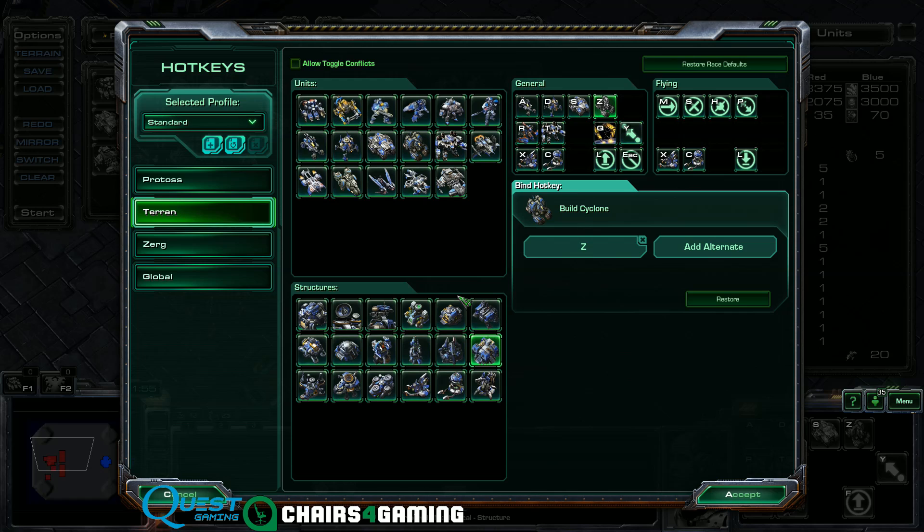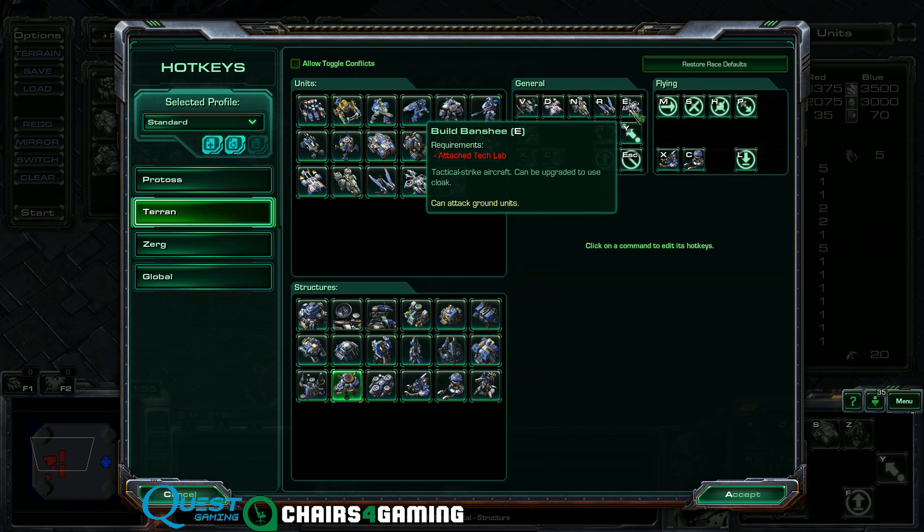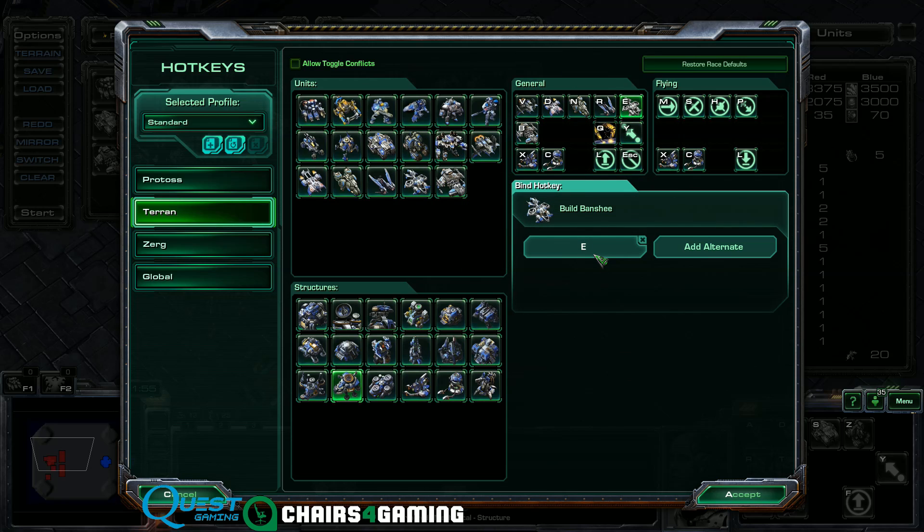Looking at the Starport next, I like to do the same thing with Banshees. I used to be pretty aggressive and cheesy, so I would set the Banshee — my most-built unit out of the Starport — to A. And the Liberator, which is set to N just like the Cyclone was, I also like to set to Z. We're just trying to move everything off of the right side of the keyboard.